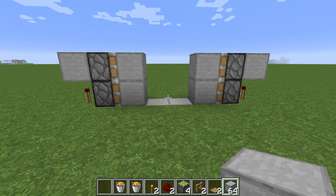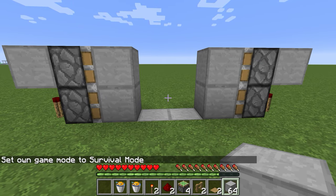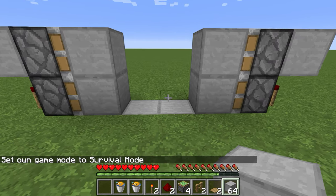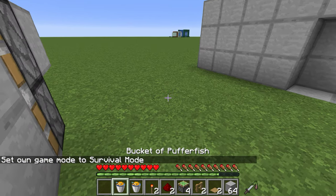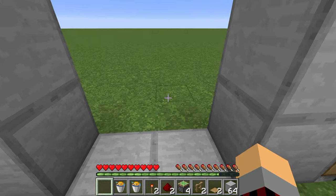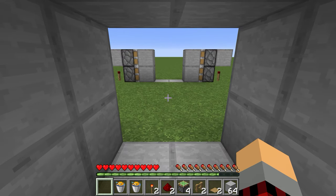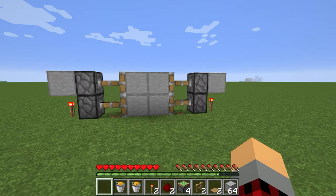And that should be it. Now you want to go back to survival — you'll probably be in survival if you're making this — and make sure the pufferfish inflate, because they need to be in the contraption properly. If they inflate and then deflate, you're going to be set and ready to go. You'll know when it's ready when it closes for the first time.